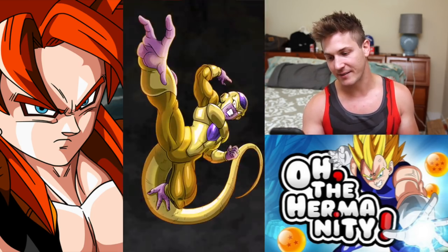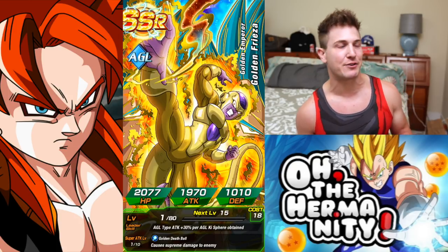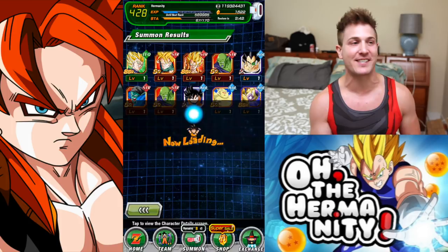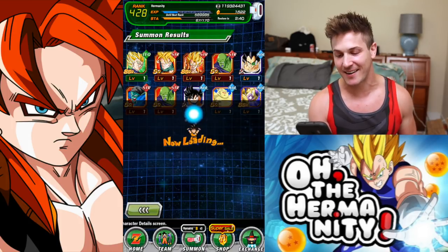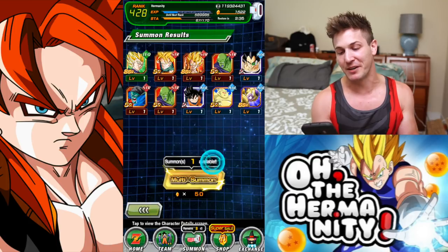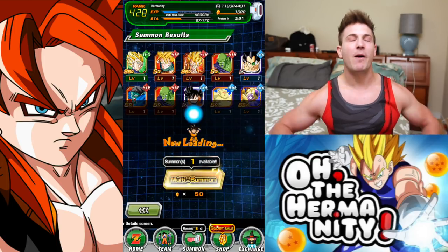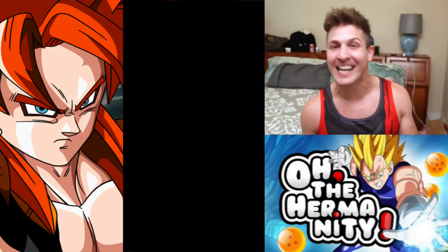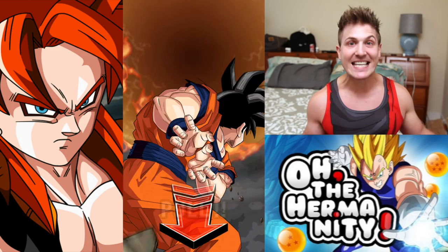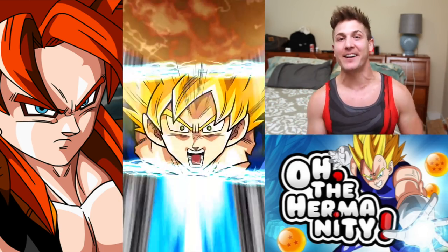A Frieza — wow, like 100% do not need any more golden Freezas. I think all my golden Freezas are already super attack 10. I could probably use him to raise the super attack of my int Frieza, and that's about it. So we've gotten int Gogeta and str Gogeta — let's get tech Super Saiyan 4 Gogeta and get the trifecta going.